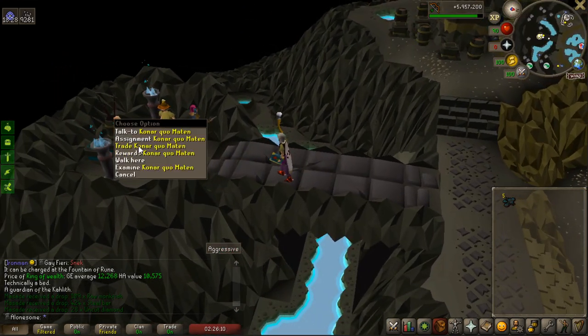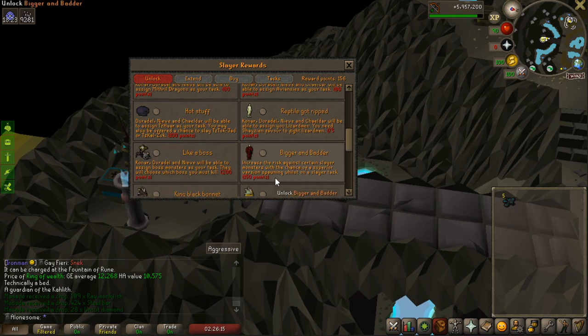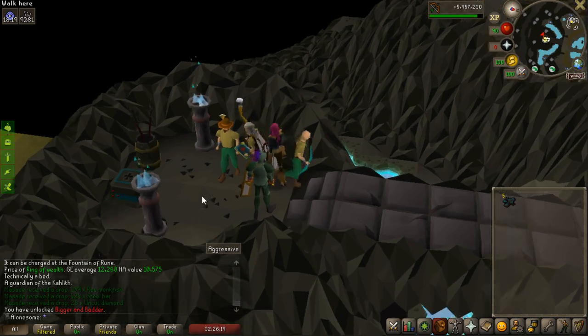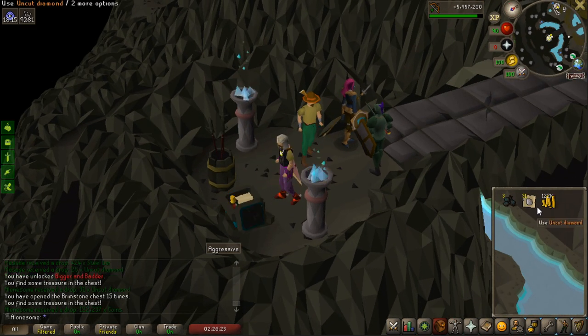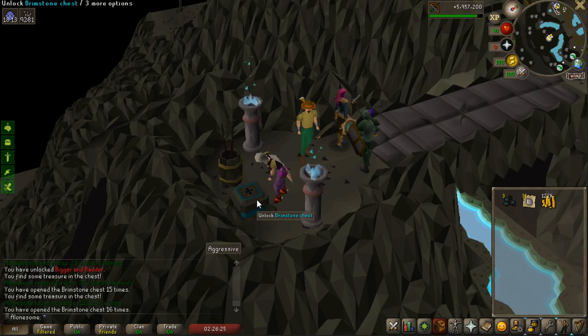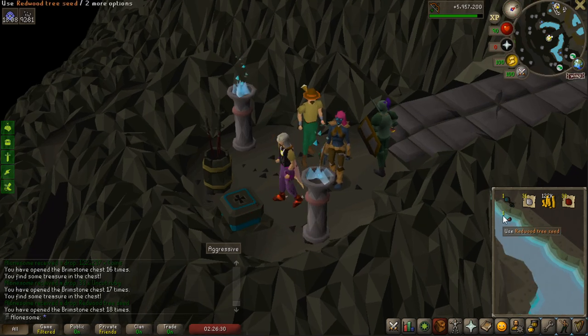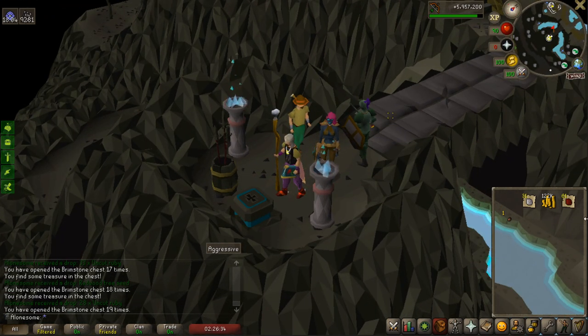I had 5 brimstone keys from that task, so let's first unlock the superiors - confirmed, that is now unlocked. Let's get these 5 brimstone chests open. First one diamonds - perfect crafting experience. A lot of coins. Third one uncut rubies - even more crafting experience. Redwood tree seed, don't really need that, already have one. And the last one - uncut rubies, even more crafting experience. Perfect.